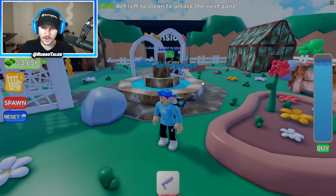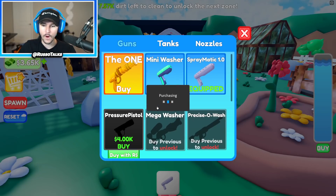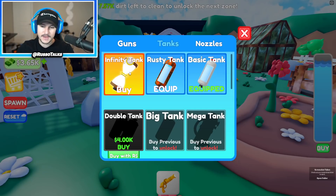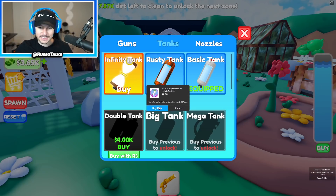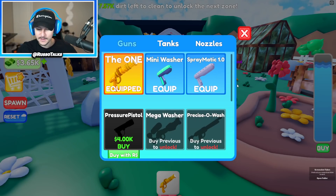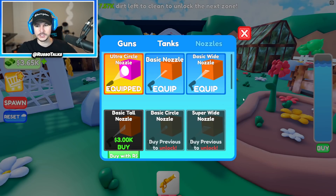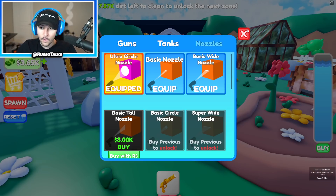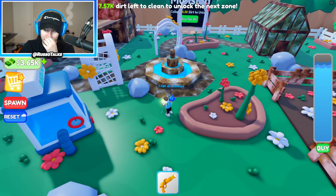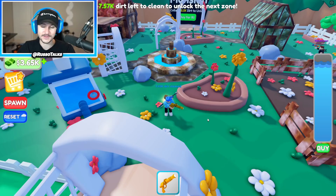I know you guys probably clicked on this video because I'm probably going to end up getting the most insane stuff. Let's go ahead and do it. I'm going to the store and I am buying the one — the only, well actually it's just called the one — the one gun. This is the best gun in the game. And now I have the infinity tank as well, the best tank in the game, and the ultra circle nozzle. Let's see how insane this makes us.